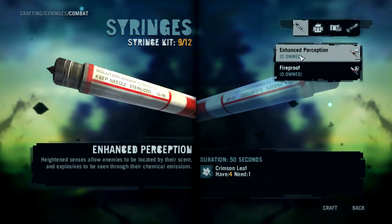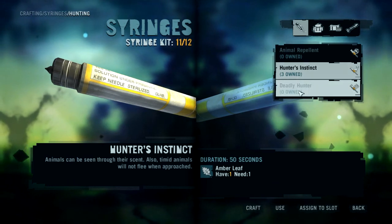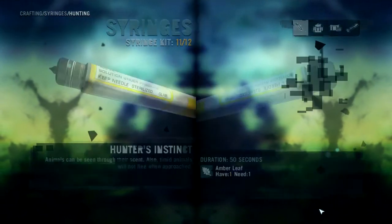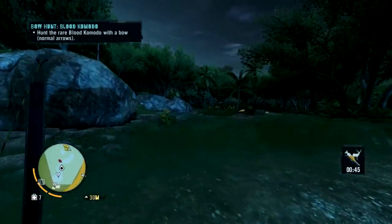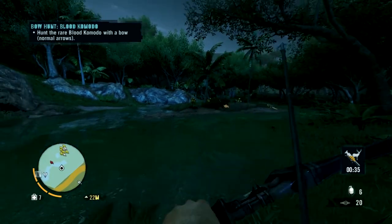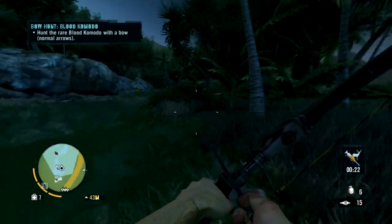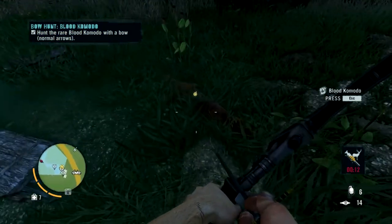I'm just gonna take my finger and jam it up his butthole. We're gonna find you with some hunter instinct. I see some Komodos — I'm guessing one of those is the one we're after. Oh jeez, that's probably it. It's coming for me! But luckily it's pretty damn slow. Not nearly as tough as that Black Panther.